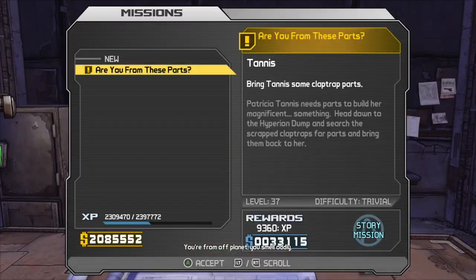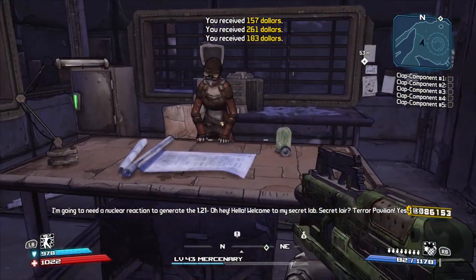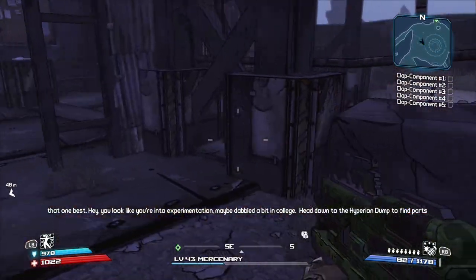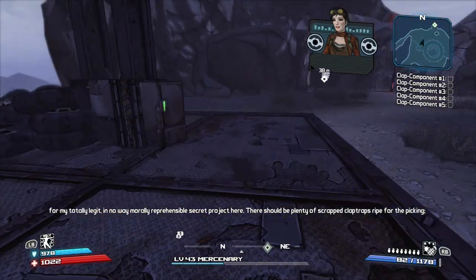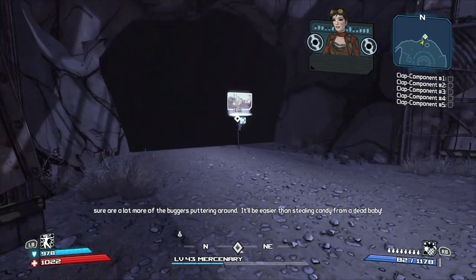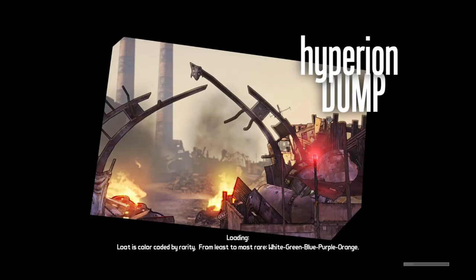We get Tannis in this DLC. She says she's going to need a nuclear reaction to generate the 1.21. Welcome to my secret lab — secret lair, terror pavilion, yes! You look like you're into experimentation, maybe dabbled a bit in college. Head down to the Hyperion dump to find parts for my totally legit, in no way morally reprehensible secret project. There should be plenty of scrapped Claptraps ripe for the picking. It'll be easier than stealing candy from a dead baby. I don't know if I want to do that.